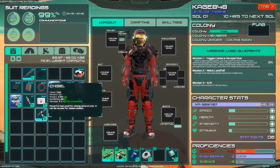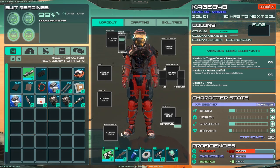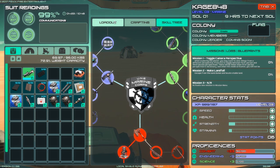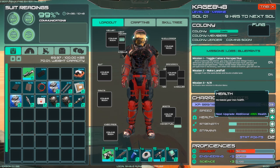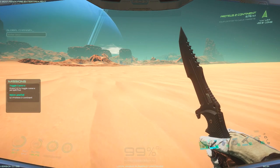The chisel is a powerful tool used for mining ores — damage 3 plus 1, 30% critical. We have a melee weapon too; I think I'll use the pistol first and switch to the rifle when I really need it. In the inventory we've got loadout, crafting, and the skill tree. This crafting window is different from the other — one is more of a building thing and one is actual crafting. On the right we've got my name, level, location on Soul One, nine hours to next Soul. Missions are shown on the left.